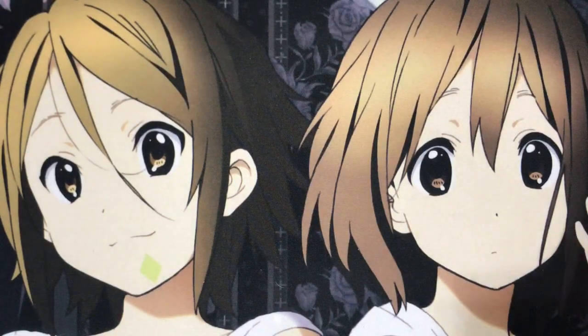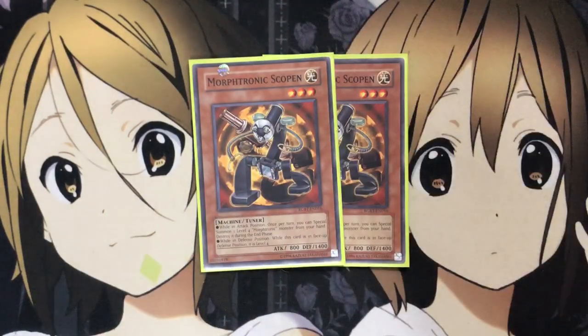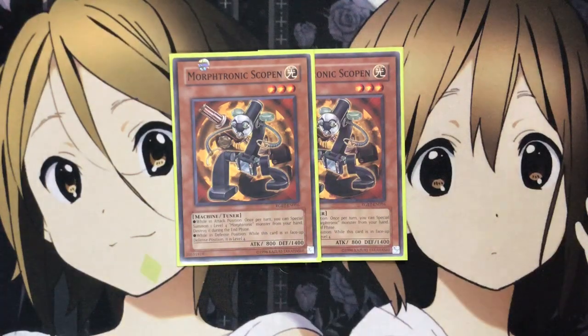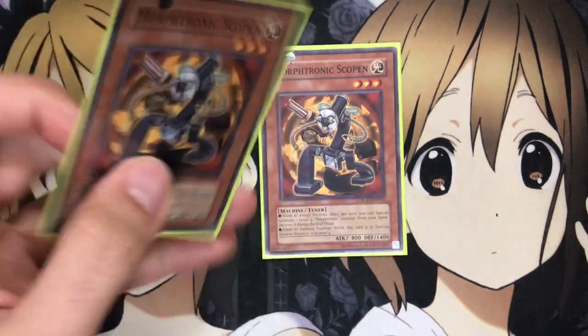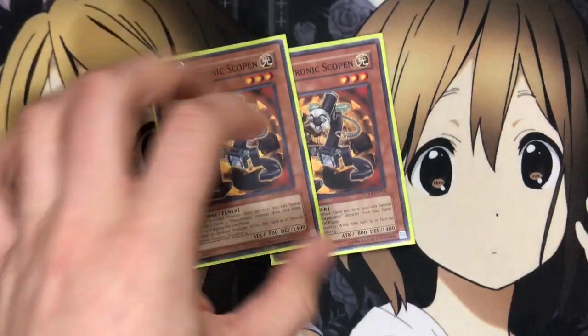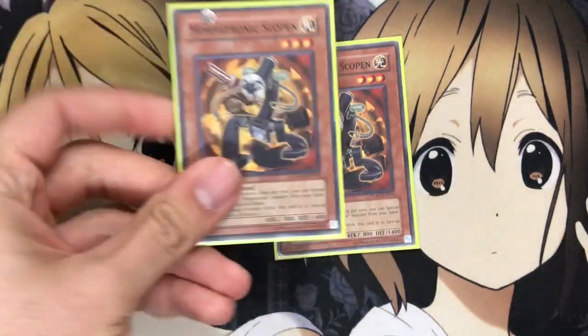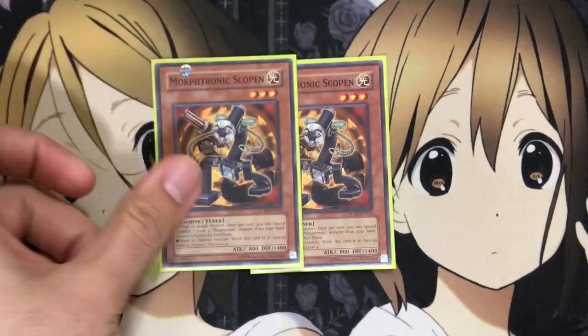Moving on to the Tuners, I run two Morftronic Scoping. In attack position, once per turn it can special summon one level 4 Morftronic from your hand, then destroy it during the end phase. So you can grab Radeon, Slingin', or Boomboxen and special summon it for a level 7 Synchro play — Moonlit Rose or Black Rose are my preferred targets. You can even make Proxy Dragon for an additional link option. And in defense it becomes a level 4, giving you other Synchro options depending on what you want to use.